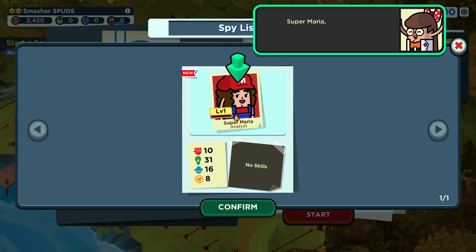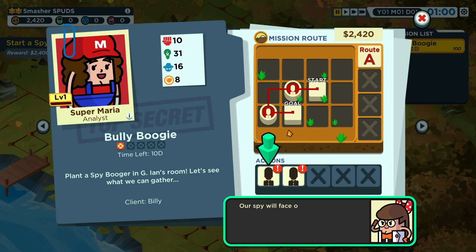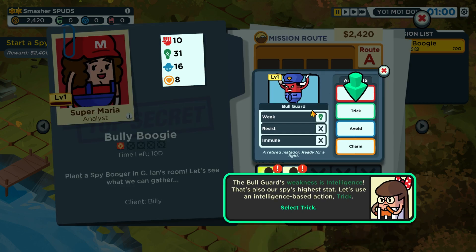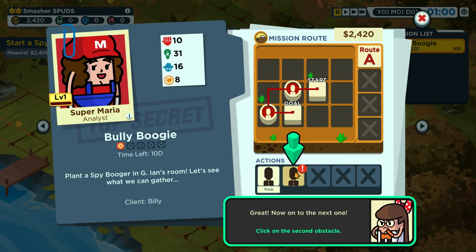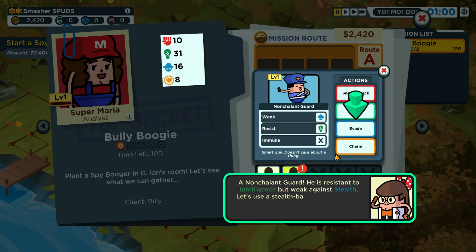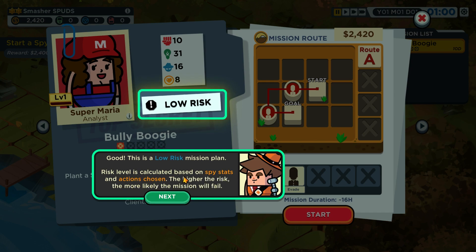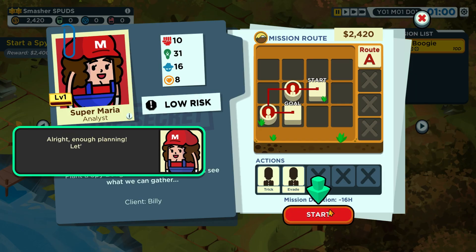We select Super Maria as our spy and assign her the booger gadget. Our spy will face obstacles during the mission, so we plan our course of action. There's a bull guard whose weakness is intelligence — that's our spy's highest stat — so we use an intelligence-based trick action. Next is a nonchalant guard, resistant to dealing but weak against stealth, so we use a stealth action. Risk level is calculated based on stats and actions chosen — the higher the risk, the more likely the mission will fail.